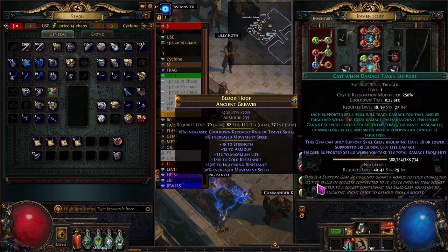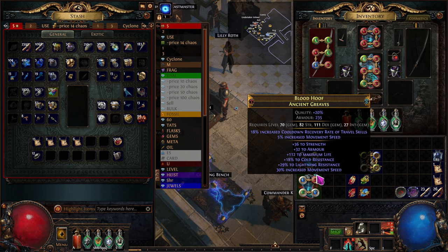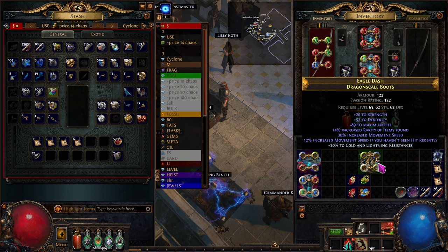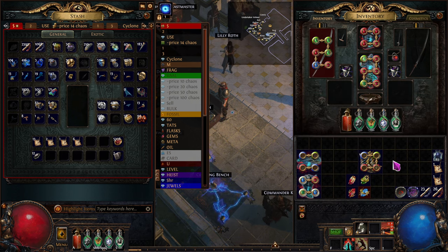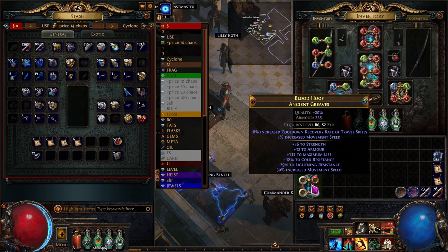So now these gems can move into this. And then this one, I just need red, red, green, blue. So one blue and one green — this is way more doable. That works. It should work. Nice. Now these boots — I'm going to try to sell these for two divine, maybe even 2.5 divine. Exact price, we'll start it out at 2.5 divine.